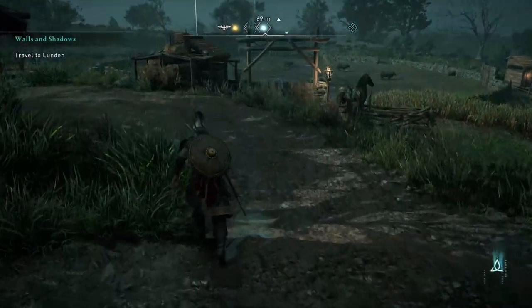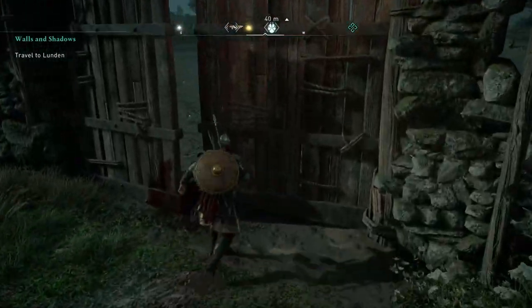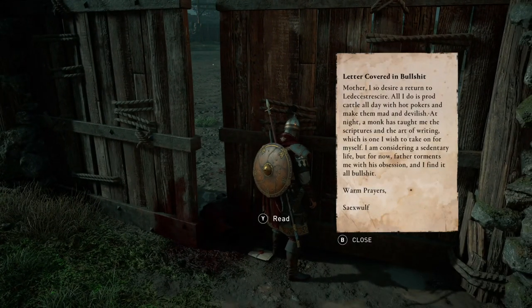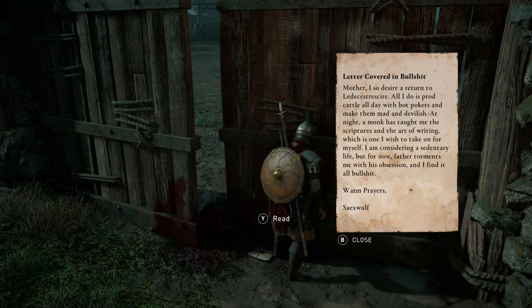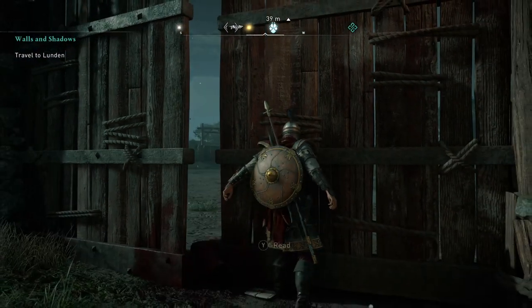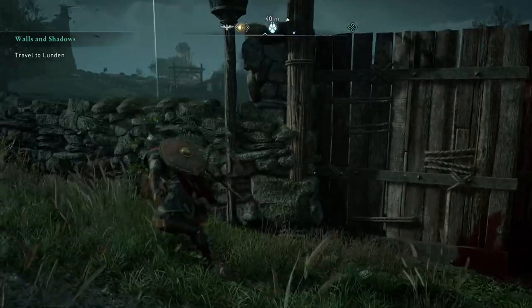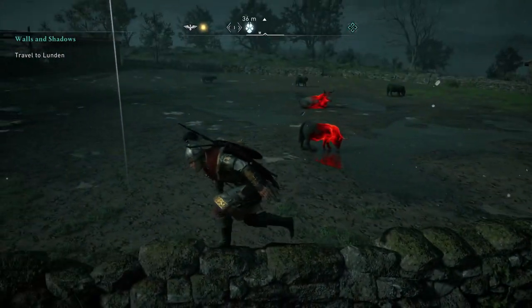I have to say right now I didn't actually defeat these creatures on my own - I had a little bit of extra help and I'm going to talk you through exactly what happened because it is the funniest thing I've seen in Assassin's Creed. You'll find a little town covered in dead bodies, dead creatures, all sorts. The tale says that someone has been unhappy being a farmer and left, and his dad has been breeding his cows to fight in wars.